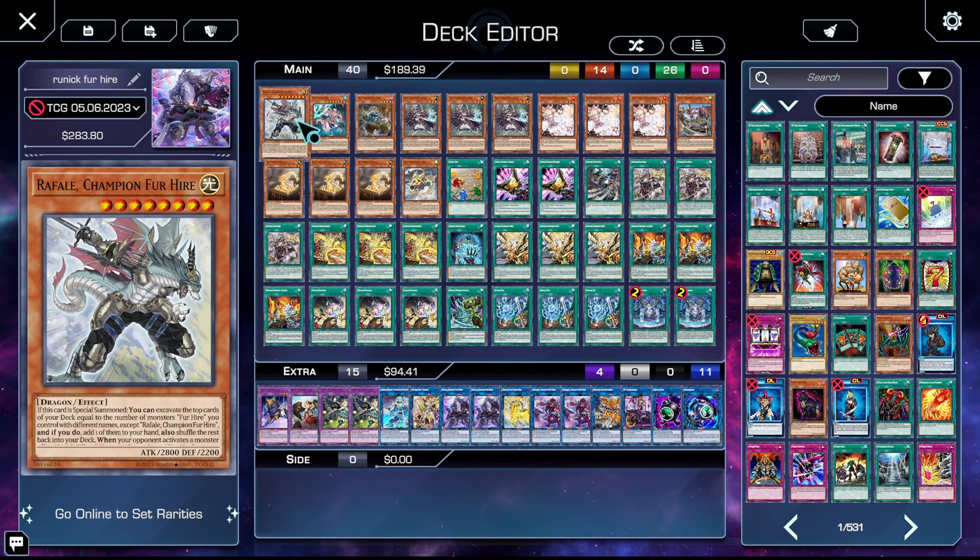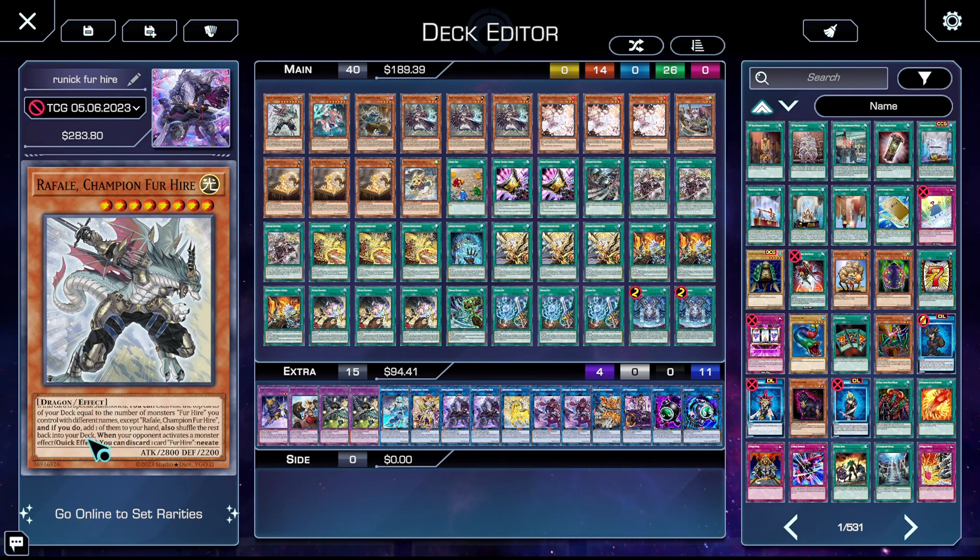First up, we have Rafal. If it's special summoned, you get to excavate the top cards of your deck equal to the number of Fur Hire monsters you control with different names except itself, and if you do, you get to add one from your deck to your hand. Then you shuffle the rest back into your deck. Additionally, when your opponent activates a monster effect, you get to discard a Fur Hire to negate the activation, so he's also going to negate — in addition to being part of the duality engine.